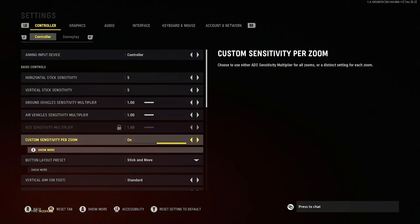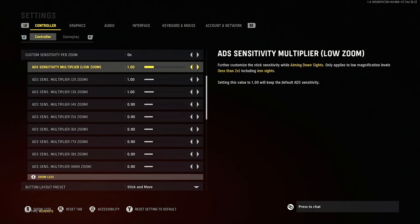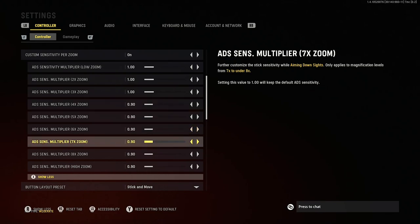For your ADS sensitivity multiplier, we want to go down to custom sensitivity per zoom. This is new to Vanguard and we get to change it for each magnification. At the lower zooms — basically iron sights, x2 and x3 optics — I've left mine at 1, as whilst you're aiming down sights you still want to be able to move around the screen pretty quickly and lock onto enemies. Whereas at the higher zoom optics, 4x upwards all the way past 8x, so most of the time snipers, I've gone for 0.9 — slightly slower, just for a little bit more control when aiming down sights.